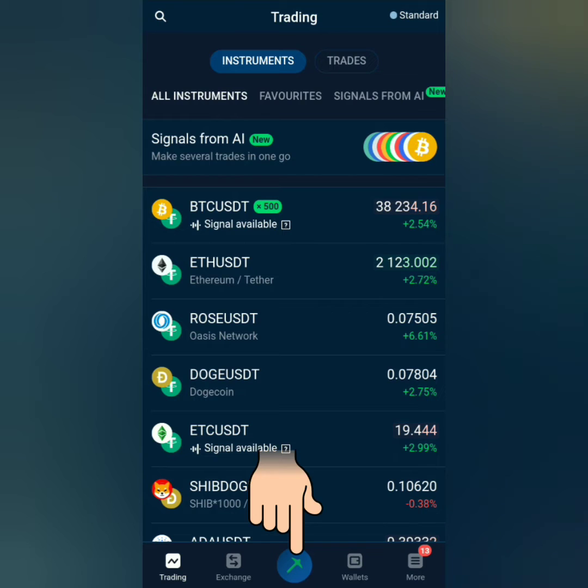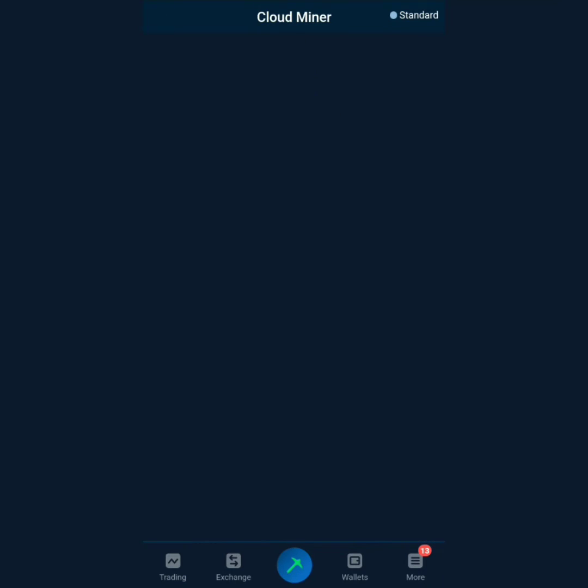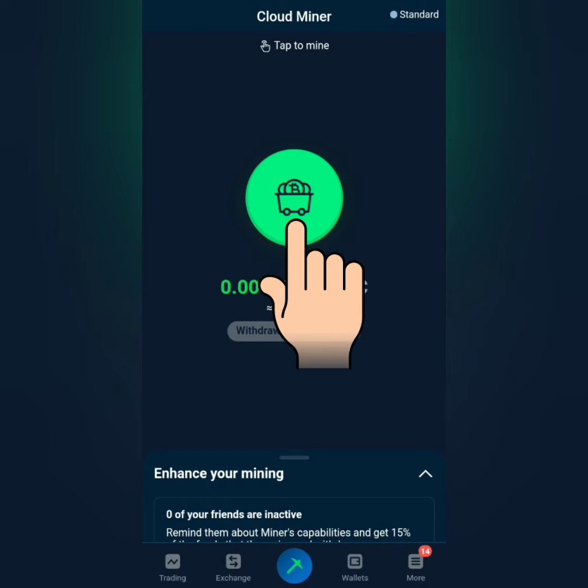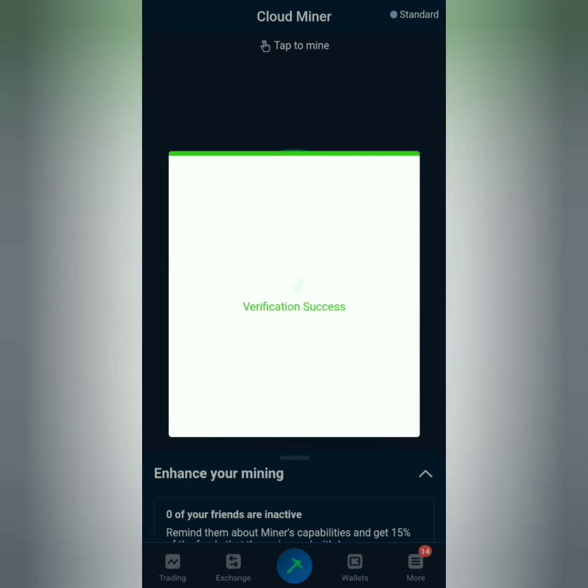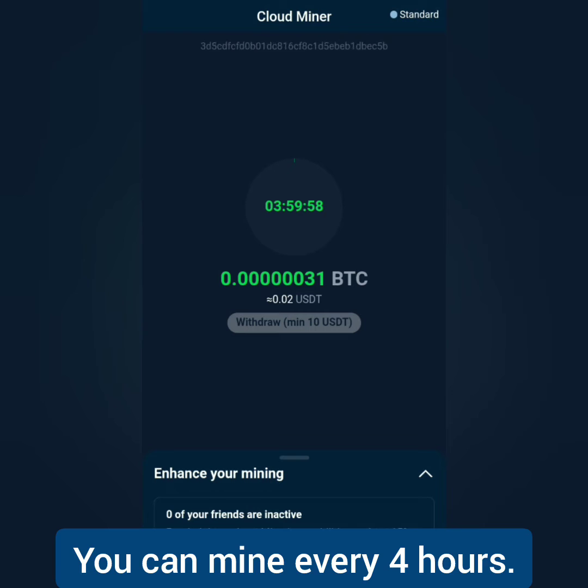To start mining, click the cloud miner icon here. Press the mining button and solve the captcha. You can do this every 4 hours.